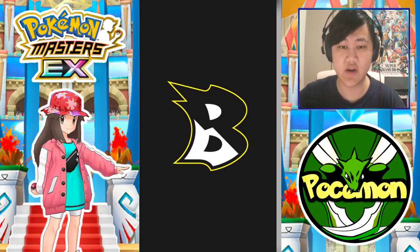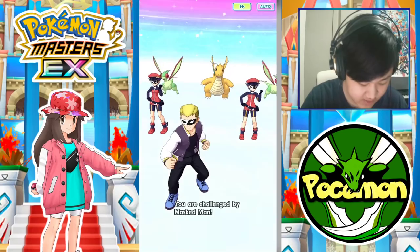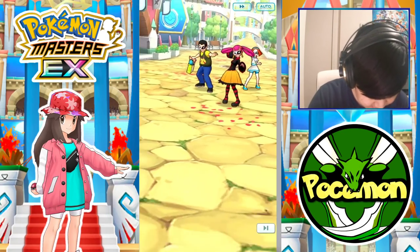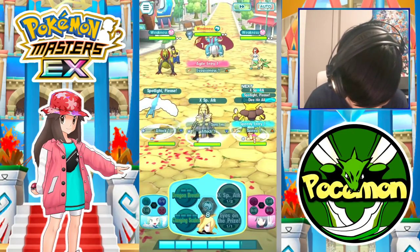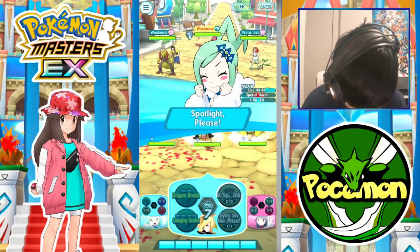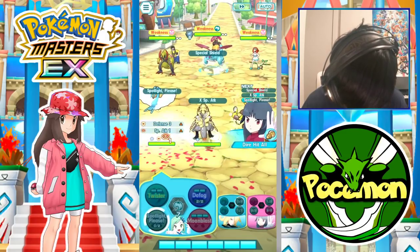So basically, we're trying to use Aggravation with our Twister — AoE flinch. We've got a 70-something percent chance to flinch at least one opponent, and about a 36 percent chance or so for one single flinch. Good rates there. Twister does some stuff.